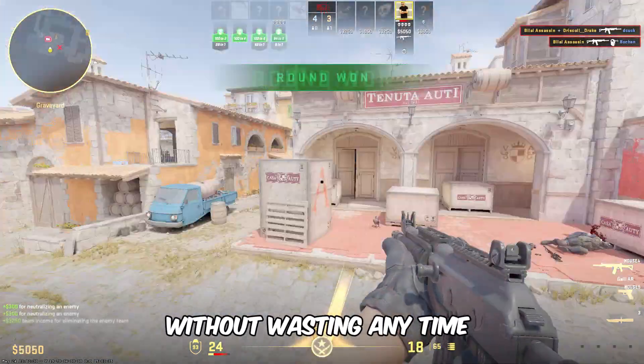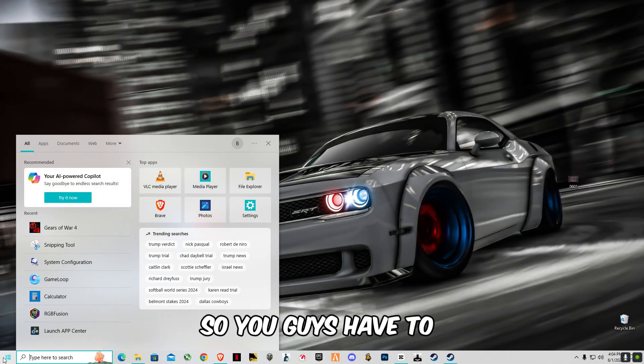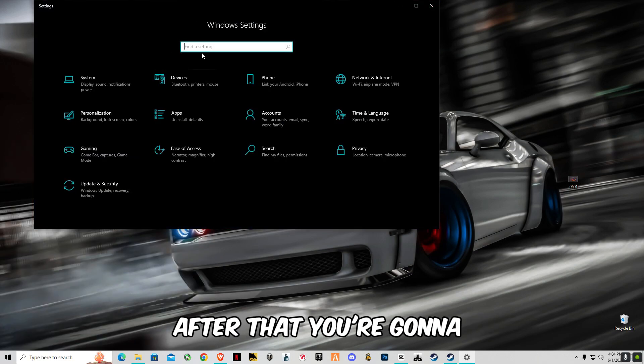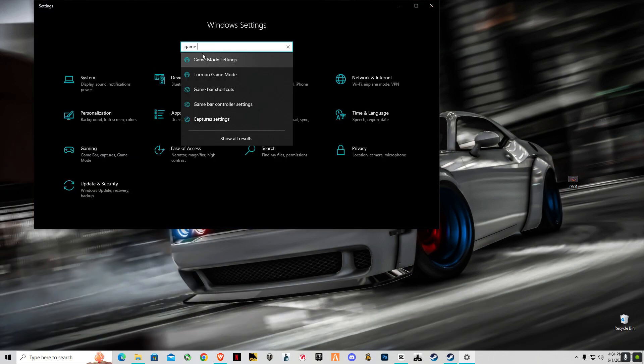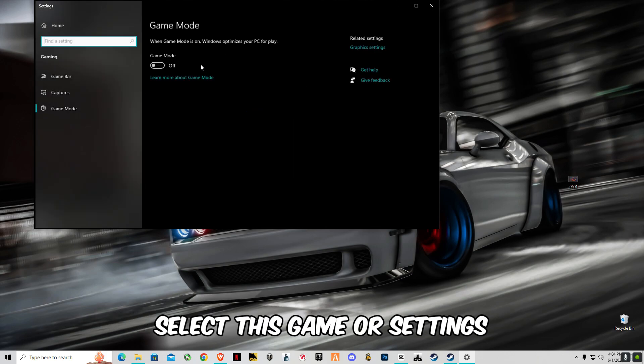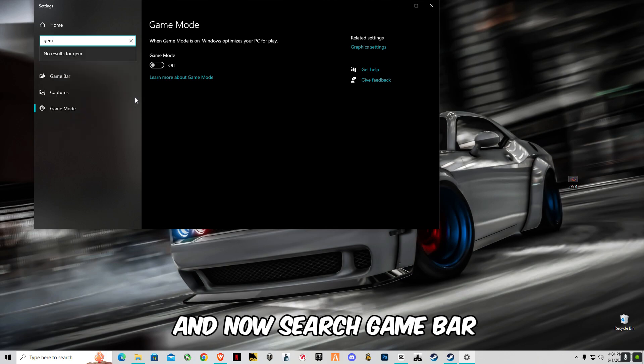First of all, you're gonna have to do some Windows settings. Open your Windows settings, then search 'Game Mode', select Game Mode settings, and turn off Game Mode. Now search 'Game Bar'.